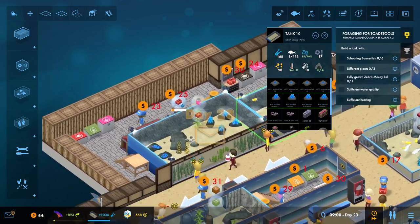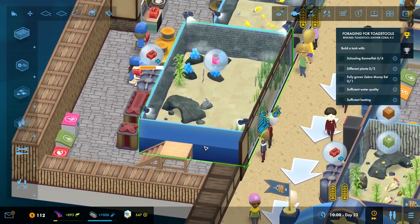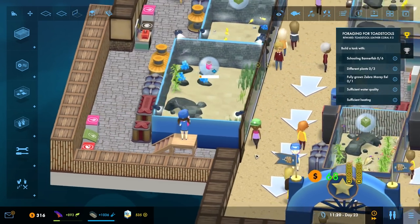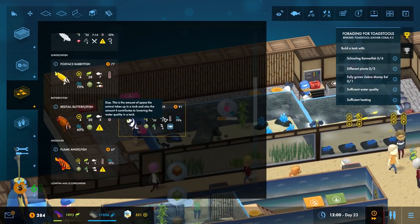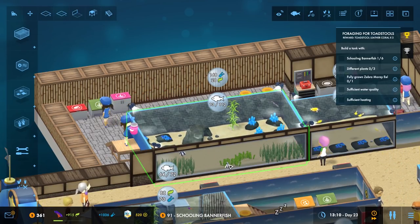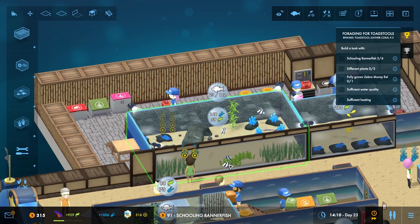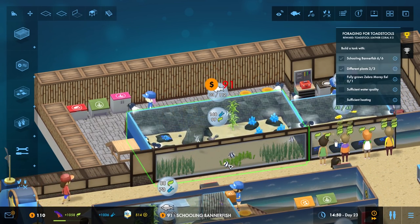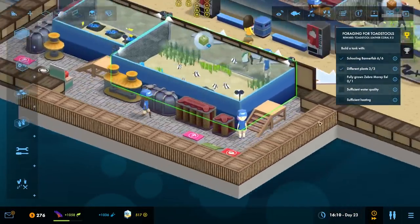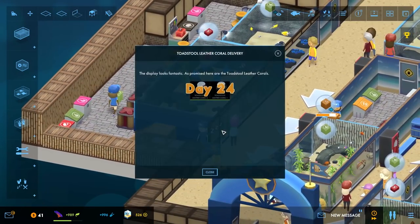Let's get another one of those down there as well. The fishies are eating, and you're going to feed them. We can start to add these guys — it wants them in there. There we go, got a Belfast tank, excellent. Three different plants, and we just need the eels to grow and have sufficient water quality and everything else, which is great — they've all got that, which is great, excellent.